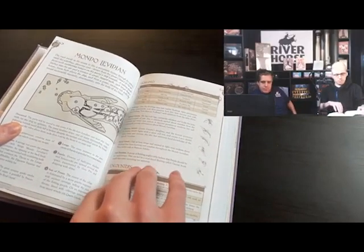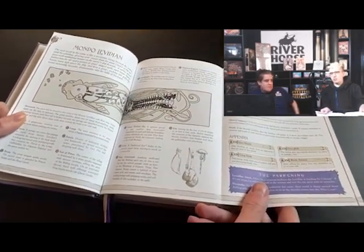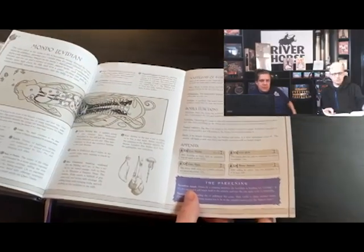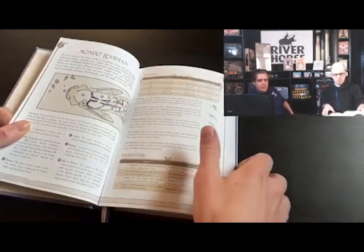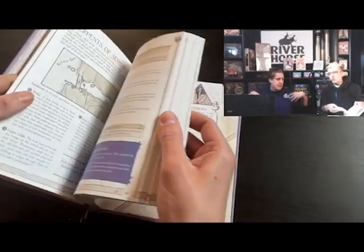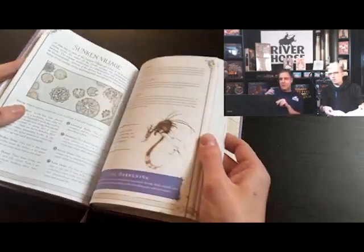We've got some awesome pages. There's the Mondo Levidian, which is too large to fit on two pages and requires a full three-page spread — with a before and after for when you're eaten by him. He's from one of the Dark Crystal comics — a giant fish with mutated podling-crab hybrids living inside him. His immune system is made up of Arathim that live inside his guts, and he basically swallows ships whole. There's a dungeon inside a fish — some classic Pinocchio work.